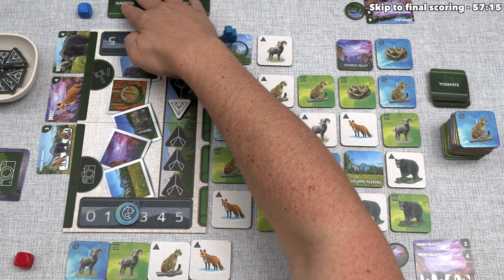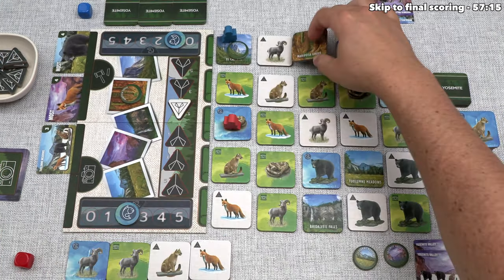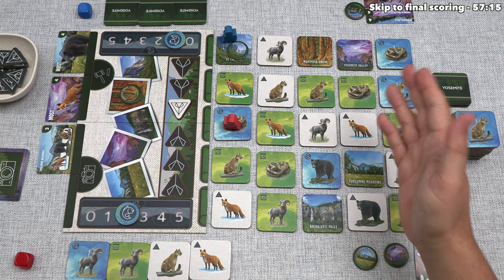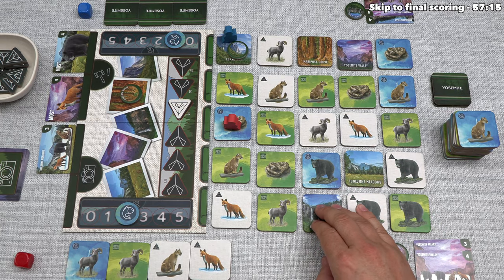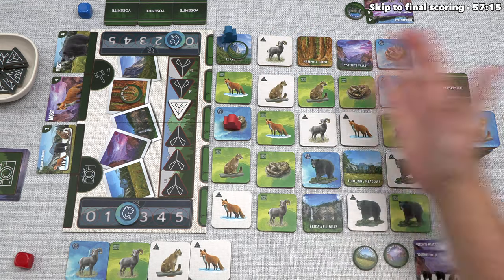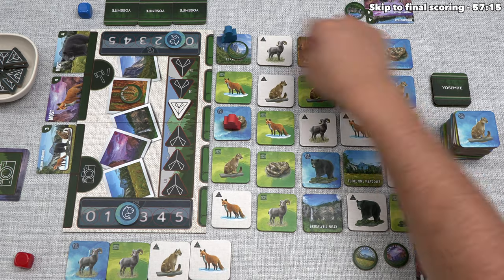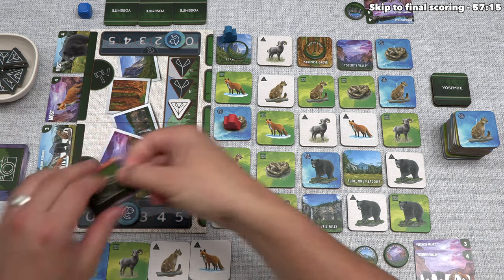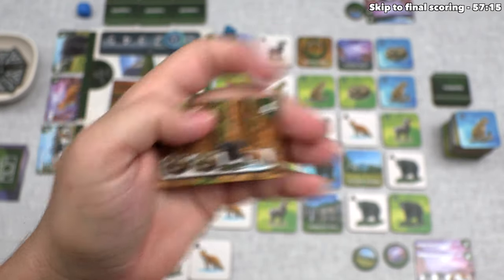They put this photo in front of them — worth four points — and of course it's also sort of worth more because they're denying us the extra bonus points from our matching token. They end their turn by resetting: the next tile is Mariposa Grove. That goes right over here — looks like that's all of our five landmarks, and interestingly four out of five are on the perimeter. We put the Mariposa Grove token on top, then draw a new photo: Mariposa Grove, needing two rattlesnakes, a black bear, and a red fox.